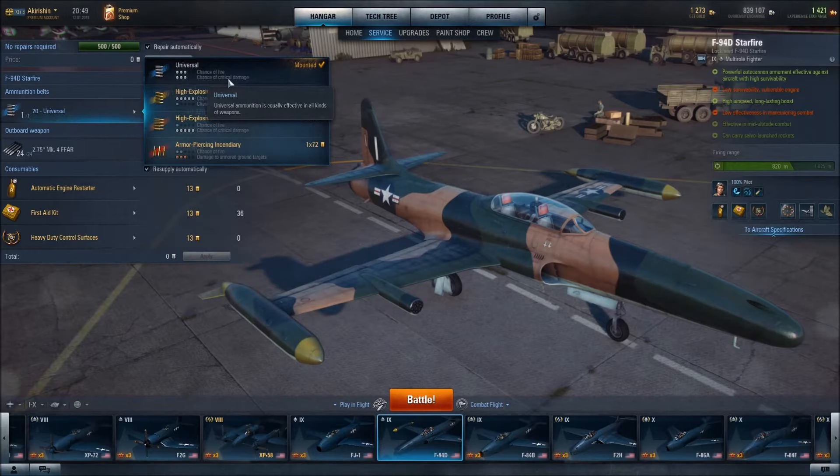If you are going to go with any type of gold ammunition, you could go with either High Explosive Incendiary or High Explosive. You go with High Explosive Incendiary because it does have such a huge rate of fire — 3,000 rounds per minute. I can't say that enough. That's just so huge.